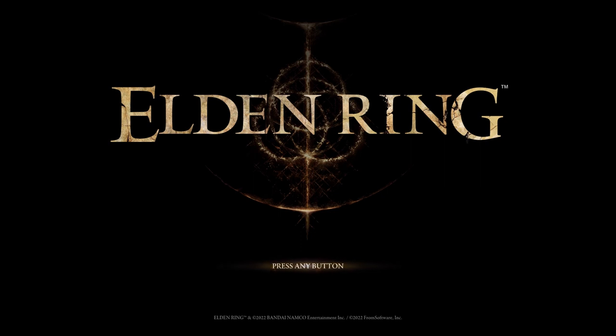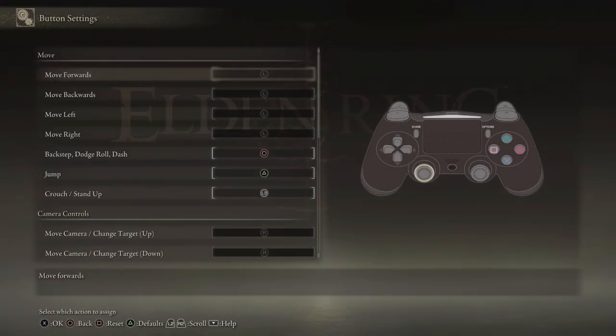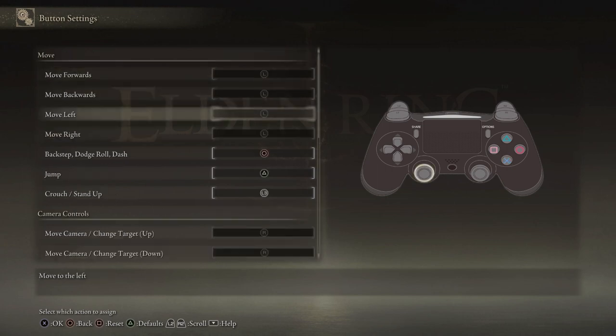I hope everybody's doing well. In this walkthrough, we're going to go over all the NPC side quests and try to grab every item we possibly can. With that being said, let's go ahead and go into our System Settings. I want to show everybody that I changed my button layout for Jump and Examine. Instead of examining with Triangle, I toggled that to Jump, so now I jump with Triangle, and I use the X button to examine things or switch my weapon to two-hand. Just know that those two are going to be flip-flopped. You don't have to do the same thing — it's just how I feel comfortable playing the game.